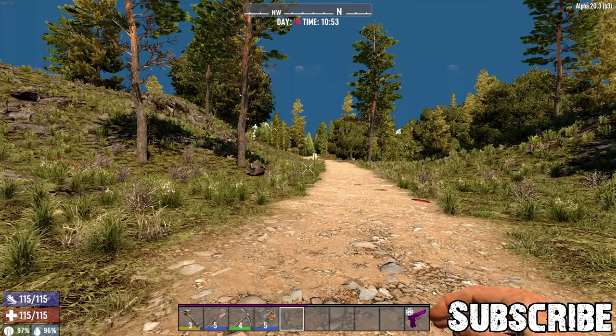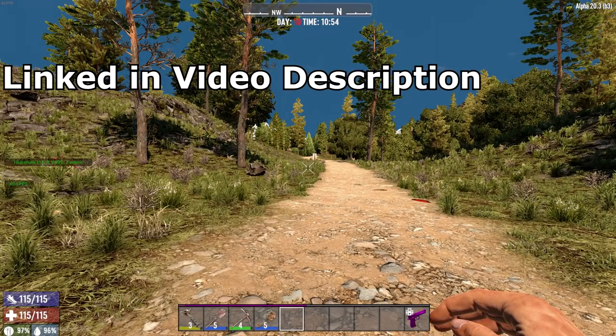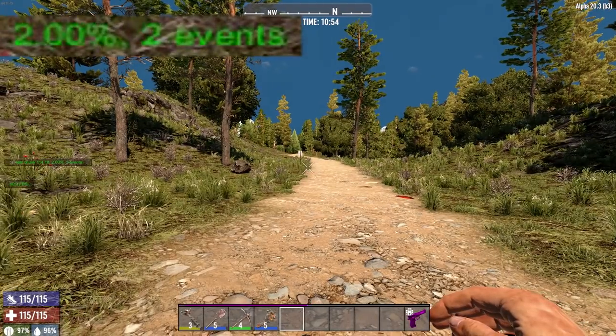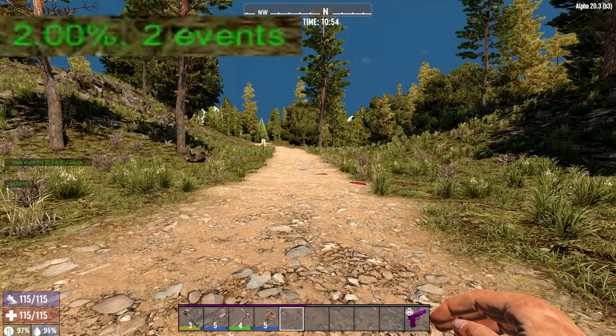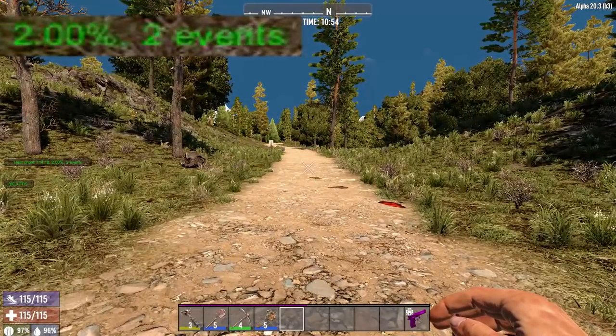Now, if you don't know what the heat map is, I've done a full video on it a while ago and it's still valid. It's how much activity is actually going on in the chunk that you're in. As you can see on the screen, I have it blown up — you can see it as a percentage and the number of events. Once it reaches 100%, it rolls over back to zero and spawns in a screamer, and that's when she can start calling in some of her friends.